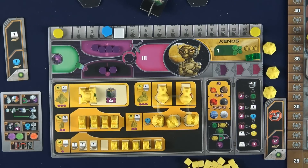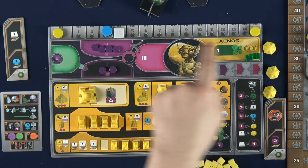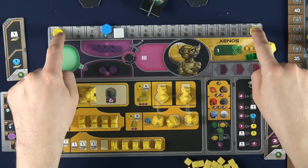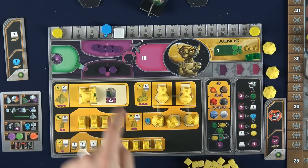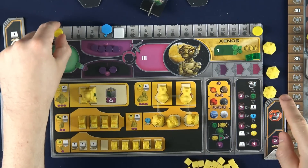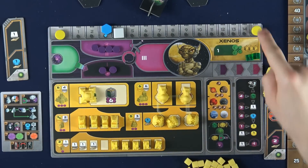Before I start with the gameplay there are a few aspects to understand. On top of your faction board there's a resource track, and this number line tracks how much ore and knowledge you have, as well as two markers for money. You can never have more than 15 ore or knowledge, or more than 30 money because you add up the total of the two markers.